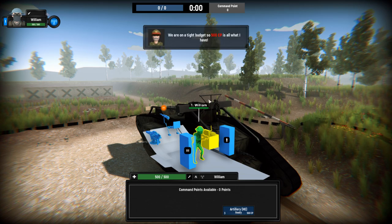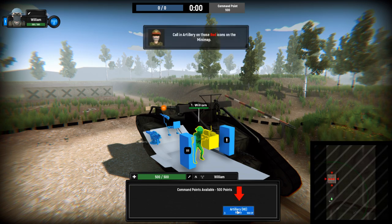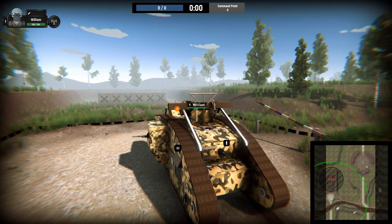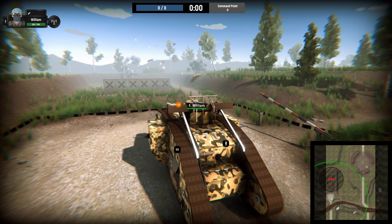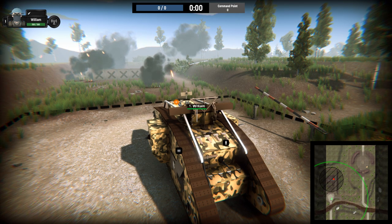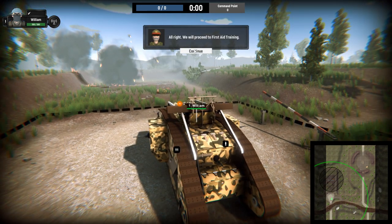We're on a tight budget — 500 CP is all we have. That's perfect, just enough. We'll call it right on the backside. On the way. A little close for comfort there. Okay, that's complete.